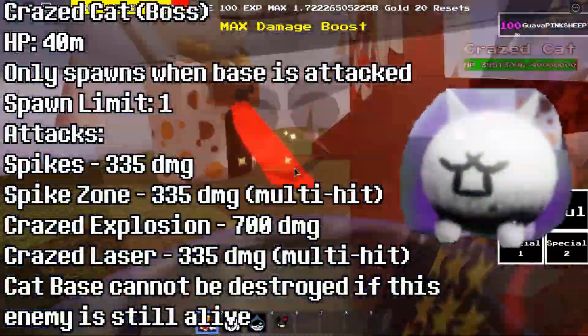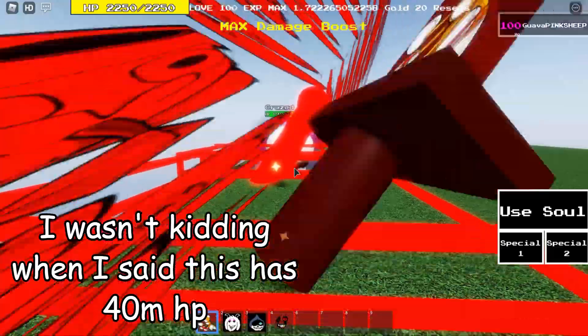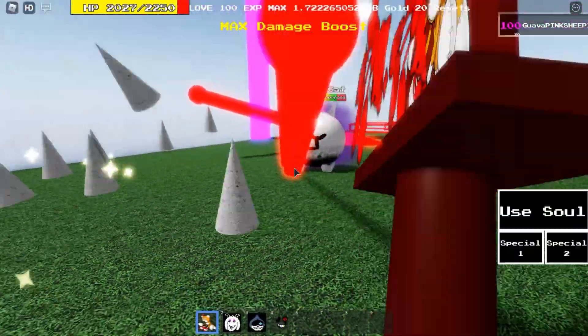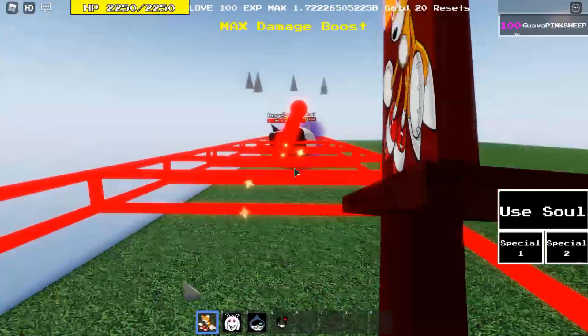Now here comes the crazed cat — this only spawns when you attack the cat base. It has a whopping 40 million health, so that's absolutely insane. Also make sure you don't get hit by this purple explosion because it does a lot of damage.